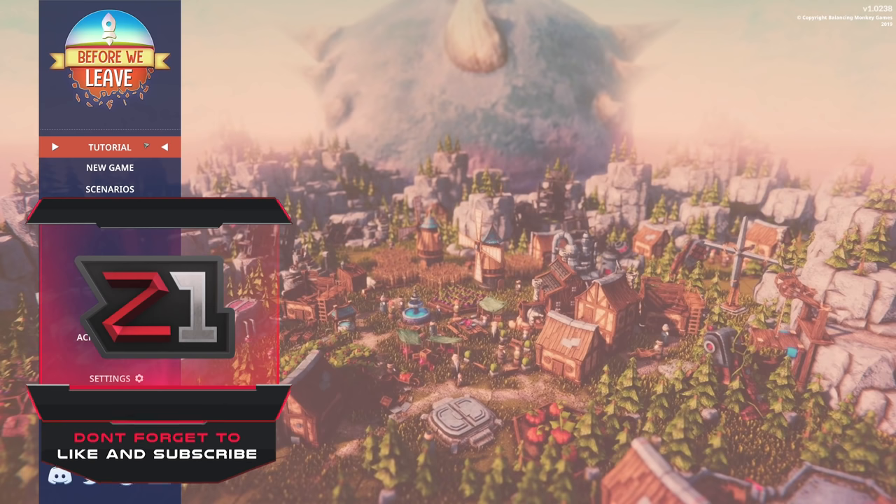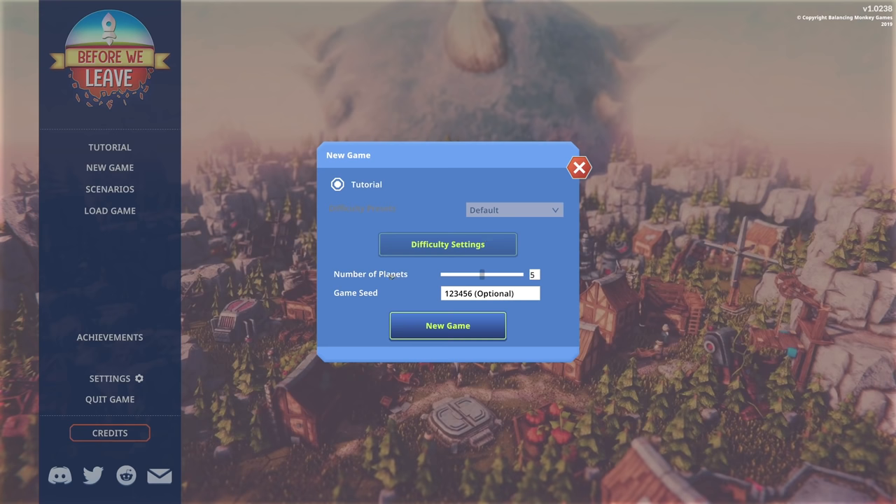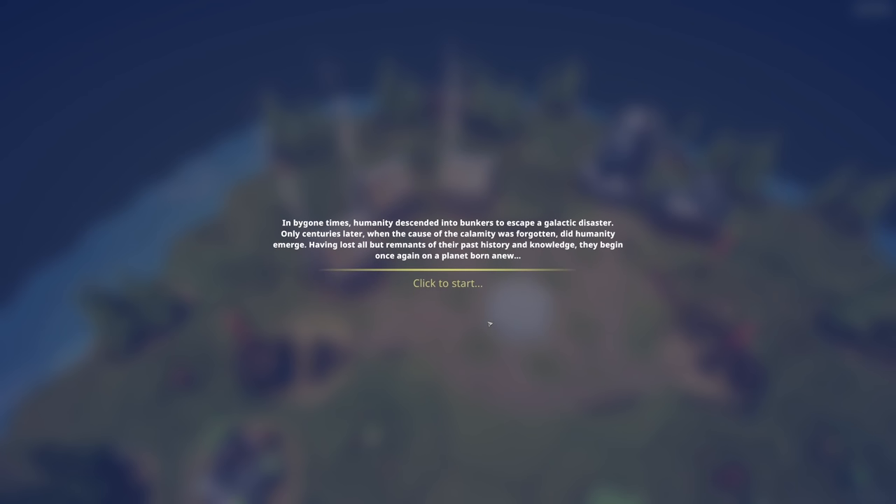I'm not gonna do the tutorial just because this is a fairly easy, fairly chill colony builder game. Going into a new game - difficulty settings, number of planets: five. I don't want the tutorial preset, we'll let it do the tutorial within the game. This is a colony builder where you can go from planet to planet - we have five planets in this system and I'm excited to check it out.